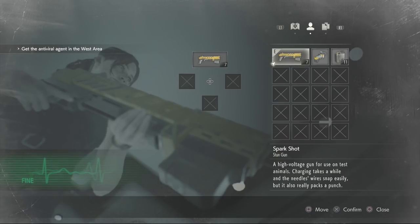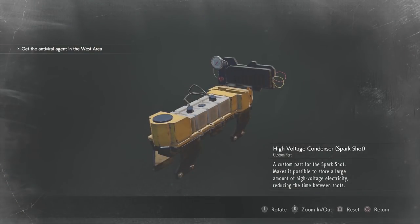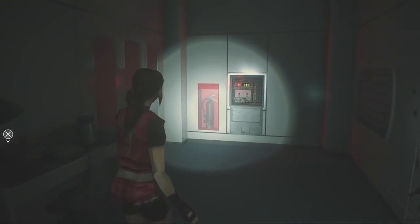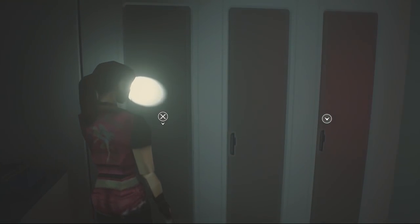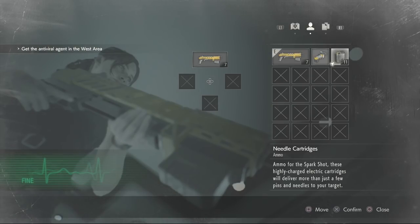In this game it's useful for almost all enemies. Just like the flamethrower, even the spark shot comes with a custom part — the high voltage condenser, described as a custom part for the spark shot that makes it possible to store a large amount of high voltage electricity, reducing the time between shots. The high voltage condenser can also be found in the locker in the nap room. There it is — the high voltage condenser for the spark shot — and it also comes with ammo.